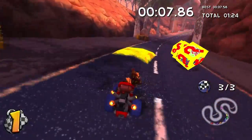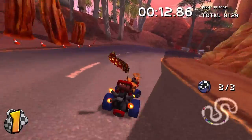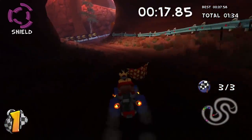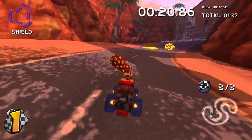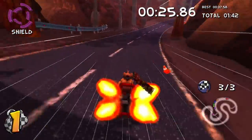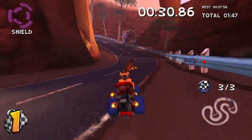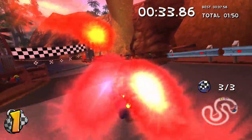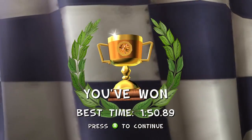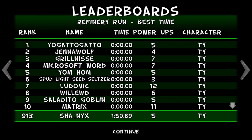We're on the last lap now. Hit this shortcut, get an item. We got a shield, which will be nice. We should be hitting our final shortcut here to the end. Go ahead and use our shield — easy. And that actually beat our best time too. That's 1 of 7 races.